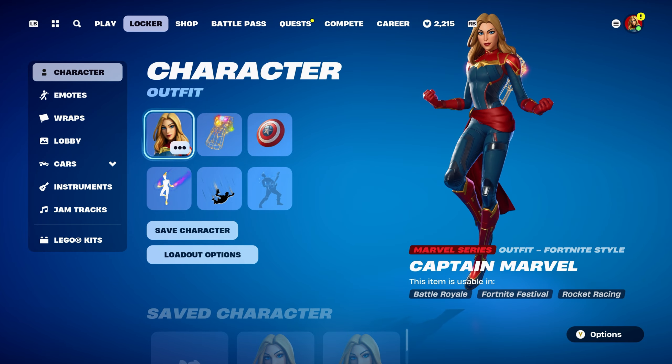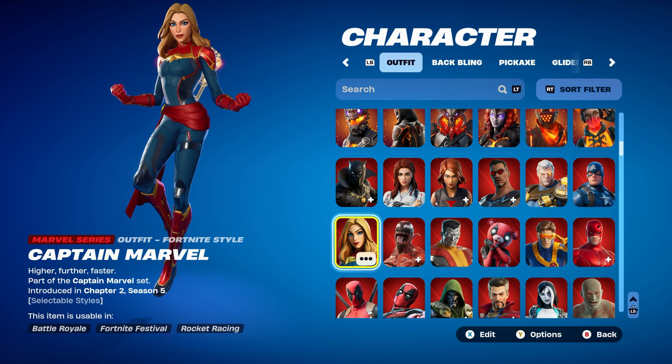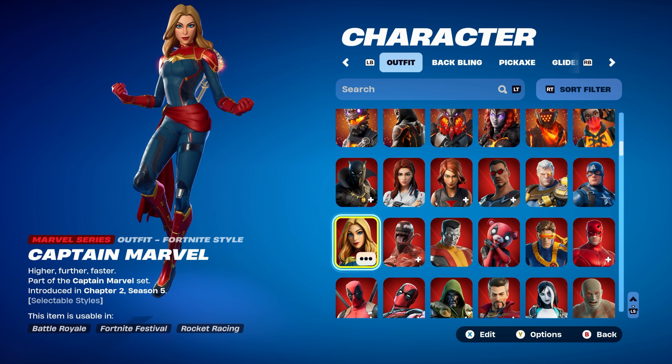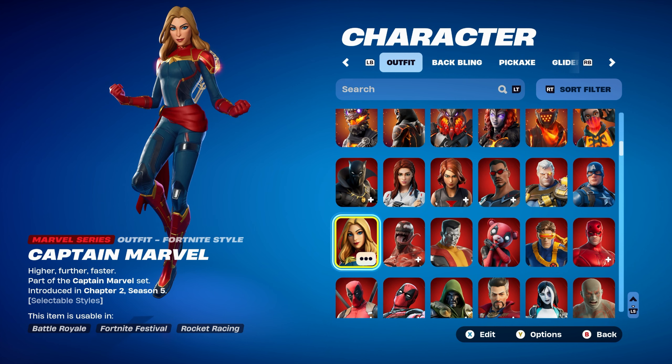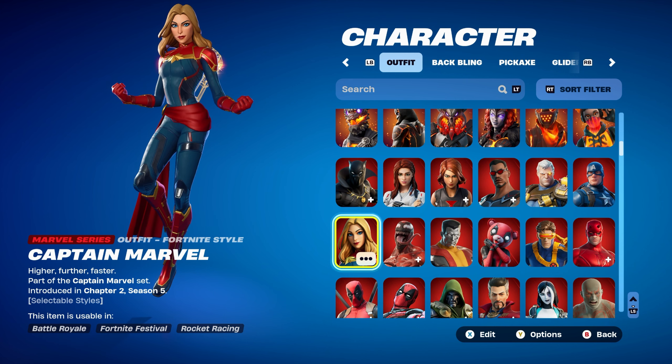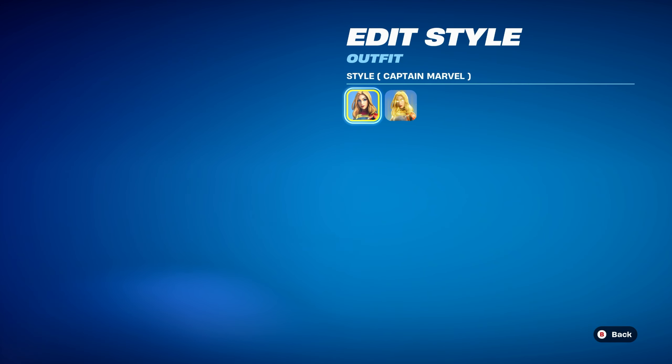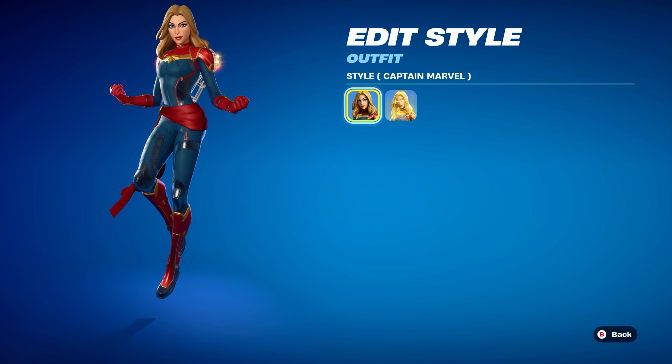Of course I can get combos done for this skin. This skin is part of the Captain Marvel set, introduced in chapter 2, season 5. It could be obtained or purchased in the item shop for $24.99 with the Marvel Royalty and Warriors pack, which came with Captain Marvel, Black Panther and Taskmaster skins. Captain Marvel herself has two styles: Captain Marvel and Captain Marvel Empowered. I've made 5 combos for each.